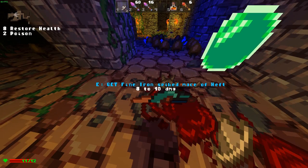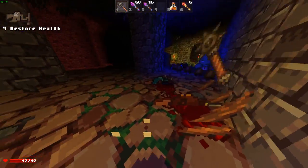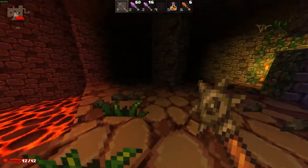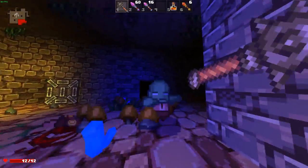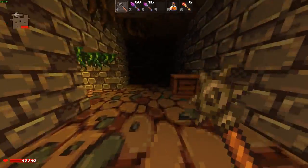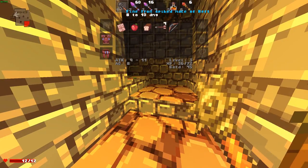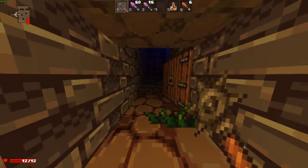A fine iron spiked mace of heft — let's pick that up. That should make things a little bit easier. This is actually a very quick weapon. One of the biggest differences between weapons is how fast they are — daggers and short swords are really fast so you get to swing them a lot more. Maces are typically slow, but because this is a legendary item — it has a blue name — I think heft means it's quicker to swing. So this is actually a fairly nice weapon.